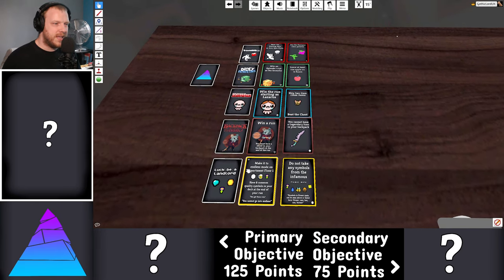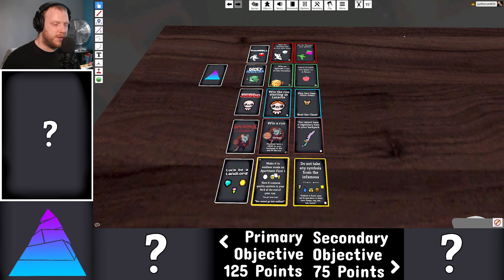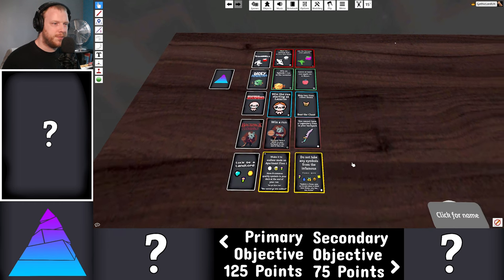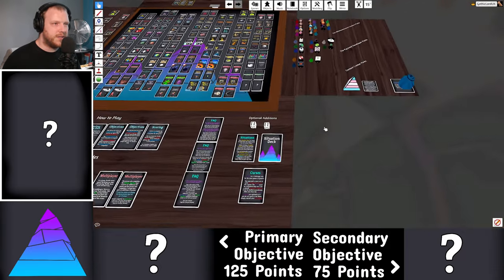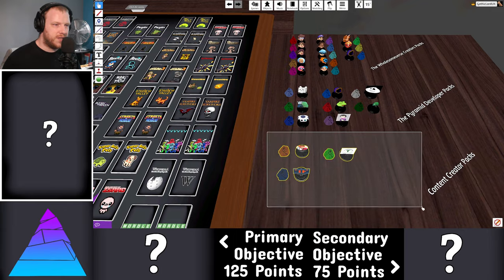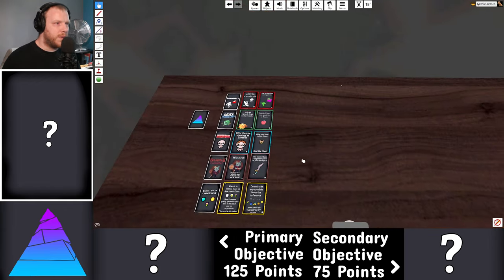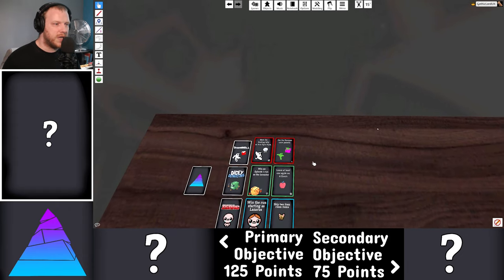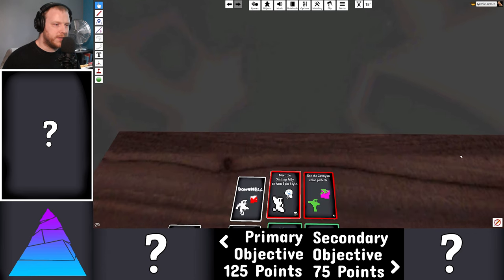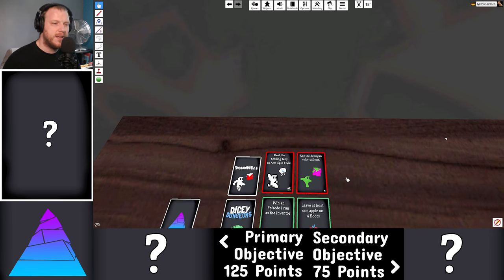So those are the five games that will challenge us. The 125-point objectives and 75-point objectives make a perfect run worth 1000 points, and a couple of folks have already done those 1000-point runs. For now, we'll leave things there — join me in the next part linked at the end or down below, where we'll be playing Down Well and trying to meet the Smiling Jelly as Arm Spin style on the Zenyan color palette. Thank you all so much for watching, see you in the next one!